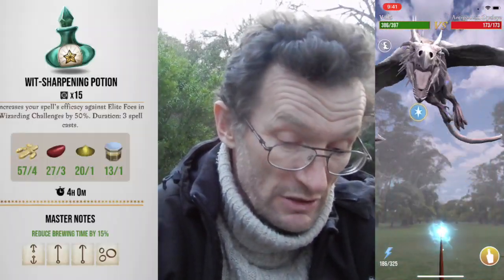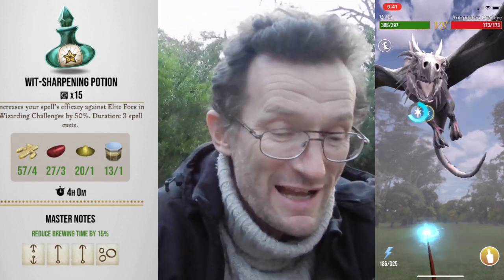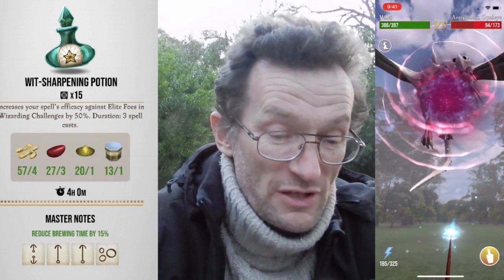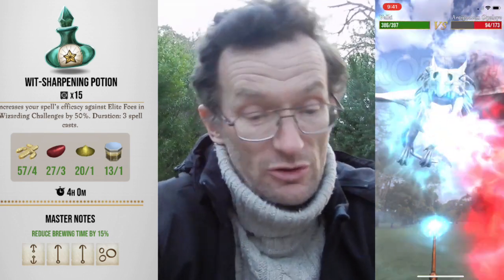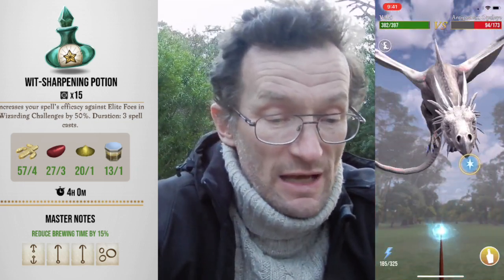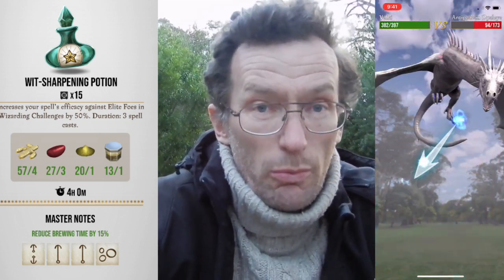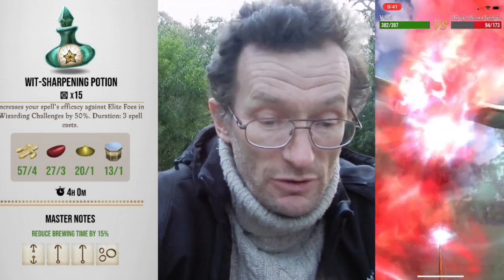Now we'll talk a little bit about the whip sharpening potion. What are they? A whip sharpening potion increases your spell's efficiency against elite foes in wizarding challenges by 50%. Duration: three spell casts. Where it says spell sufficiency, it means the actual power. And they do stack with your Extimulo potions.